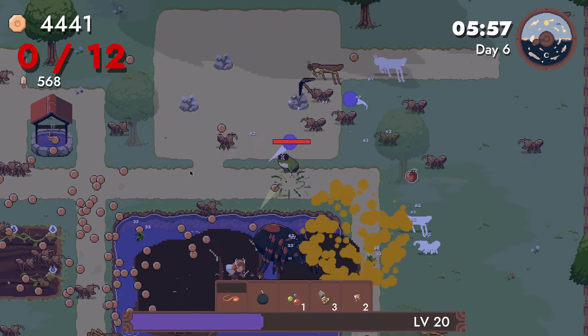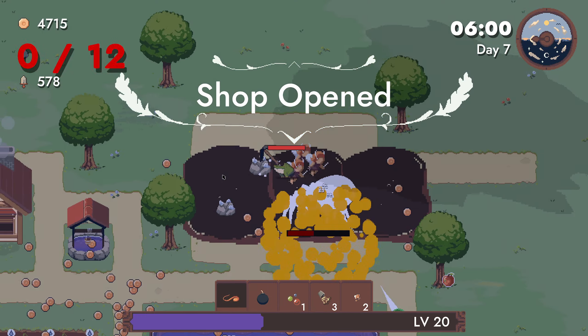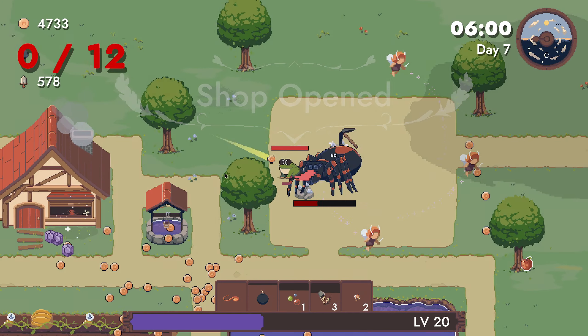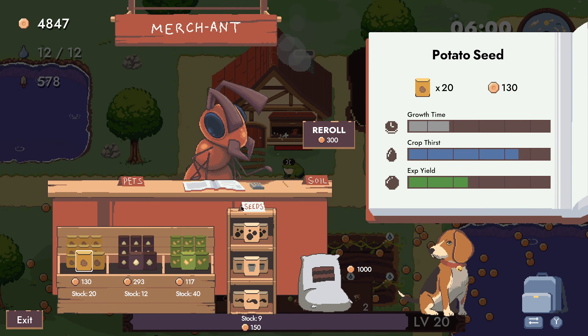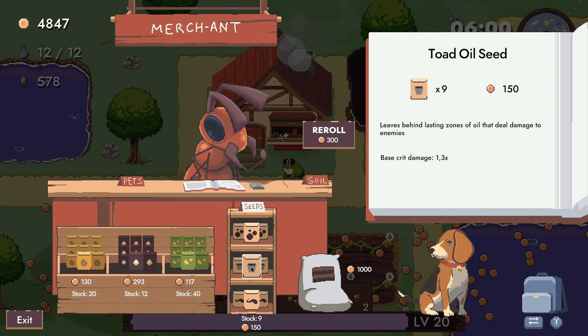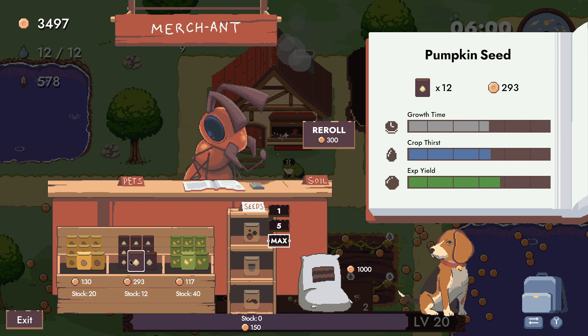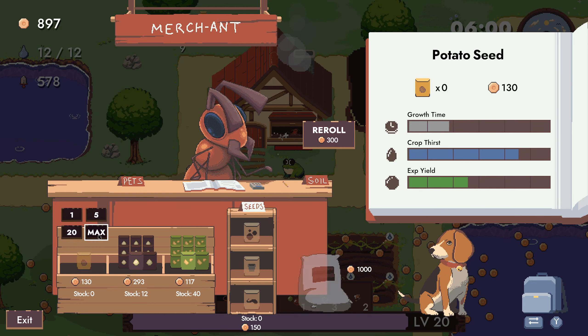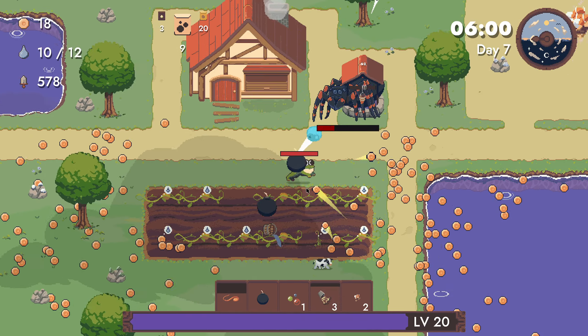Very careful not to kill myself. Bouncy ball, toad oil, bouncy balls. And buy as many seeds as I can.